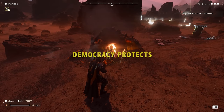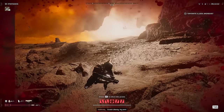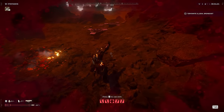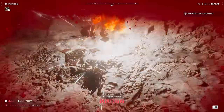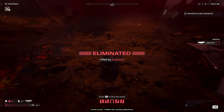Democracy Protects gives a 50% chance to not die when taking lethal damage and prevents all damage from bleeding if your chest hemorrhages. This armor can provide nothing or everything. I can survive a hell bomb and three grenades at my feet — the fourth one kills me. It's a dice roll. You're either lucky or you are not.